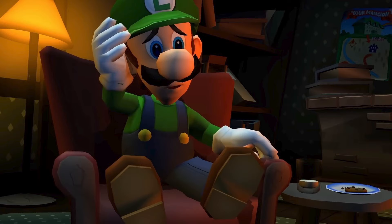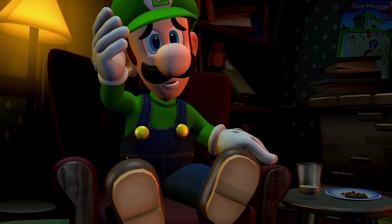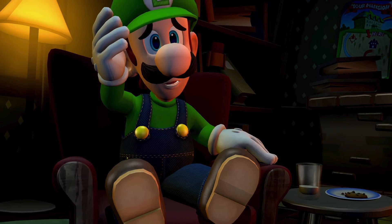Luigi's textures look a lot different. He now has proper stitching in all of his clothes, like his overalls, and his shoes have more details around them. His hands just look a lot better and not blocky. You can even see individual hairs in his mustache, and he still has stitching in the L of his hat. There's been a lot of changes for Luigi, and as you can tell, this was a little bit more than just a better-looking version of the original — they actually had to redo some assets.